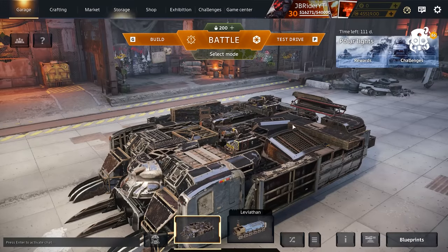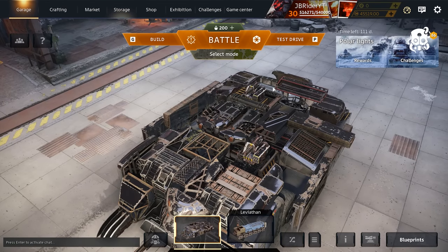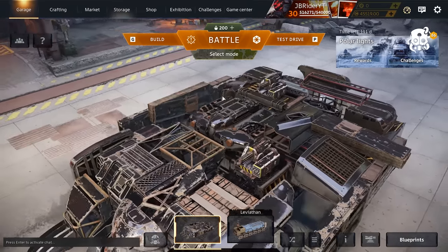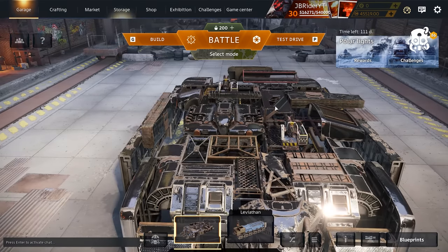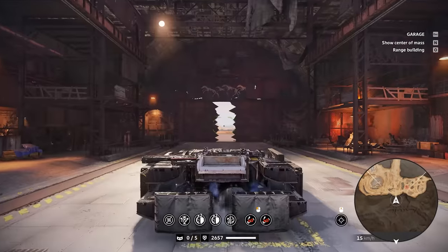What's up, guys? J-Rank here. Welcome back to the channel, welcome back to Crossout. Hope you guys are doing well. Today I thought I would do some experimenting. After the Hugin review, you guys told me that the Hugin cabin is not really meant for machine guns, but for shotguns it works wonders.